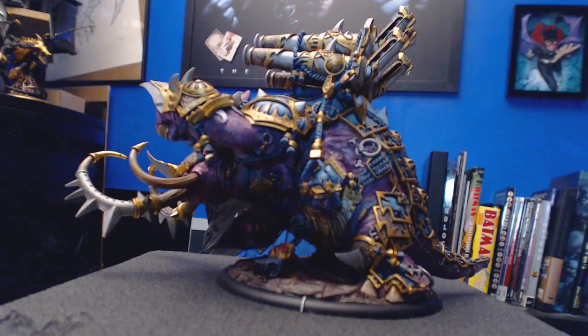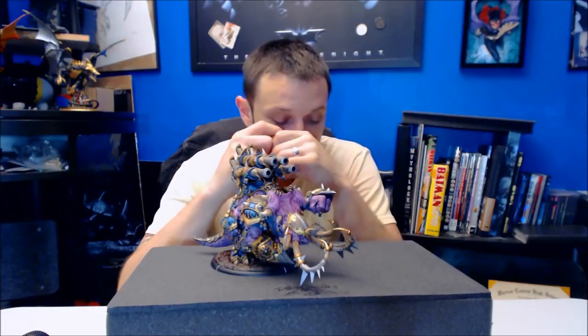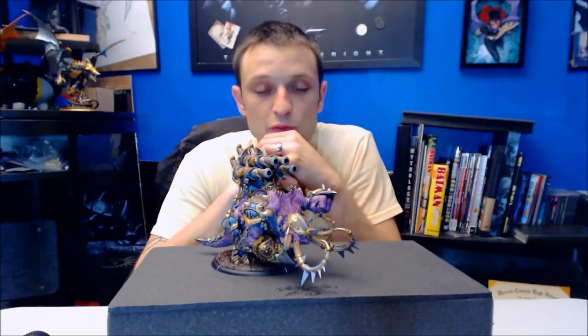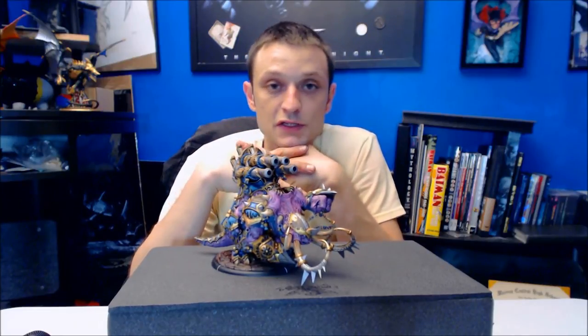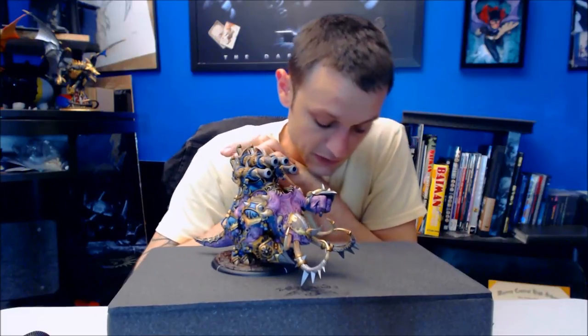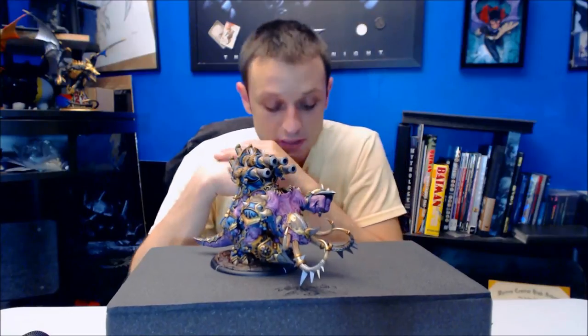His animus is called Counter Blast: when an enemy model ends its movement in this model's command range, this model can make one normal melee or ranged attack targeting that model, then Counter Blast expires. Counter Blast lasts for one round. This is a particularly nice one to run, especially with our new Morvahna builds out there. It gives you an opportunity to not just drop four on your turn but also drop a fifth one on your opponent's turn, which is always really nice.